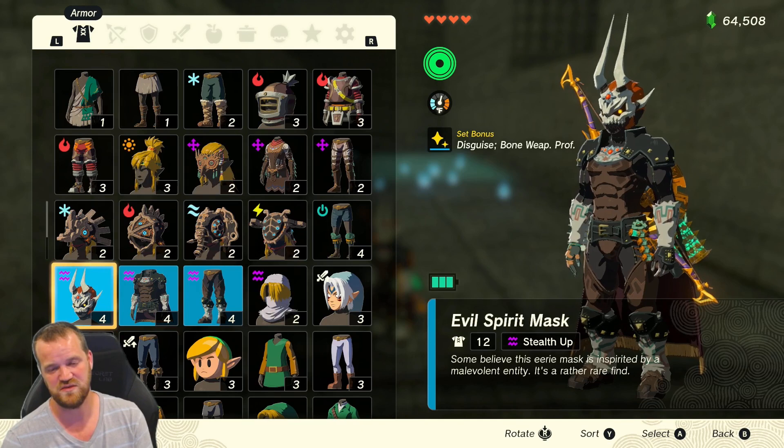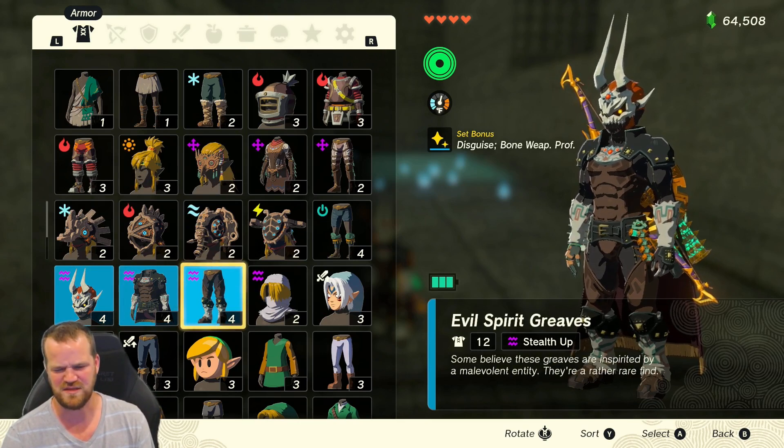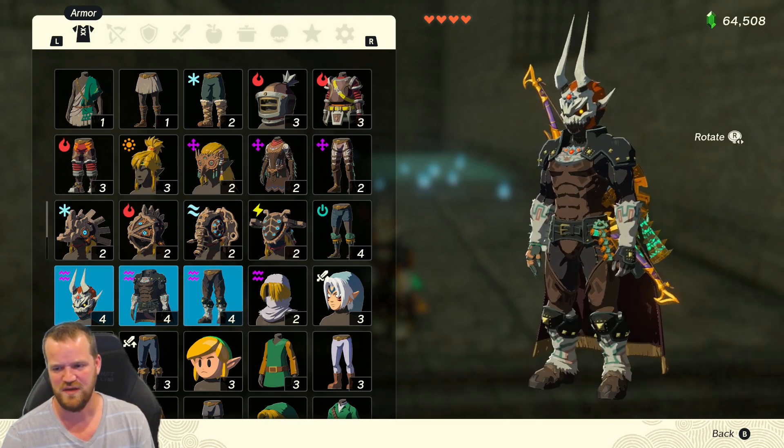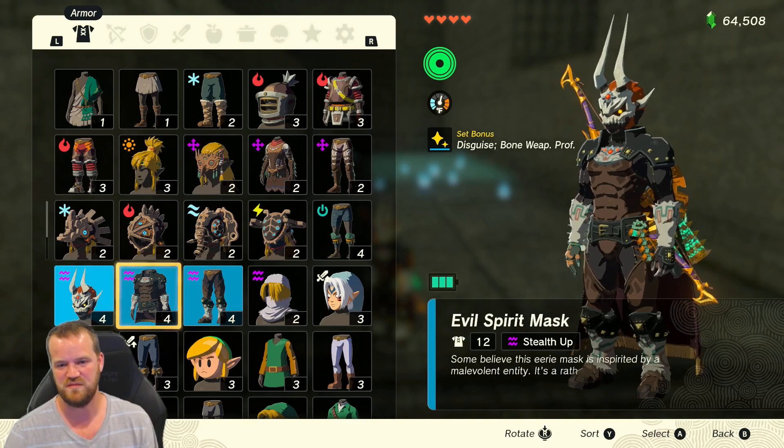The Evil Spirit Armor is actually called the Phantom Ganon Armor from Breath of the Wild, but they renamed it — likely because Phantom Ganon is used in a few different ways in this game, so it would be weird to have more than one. That's how you get the Phantom Ganon Evil Spirit Greaves, which has some awesome advantages.